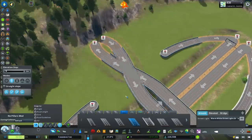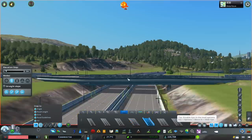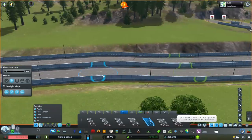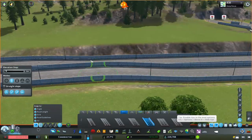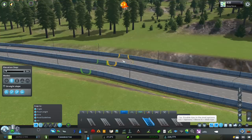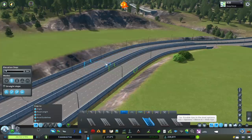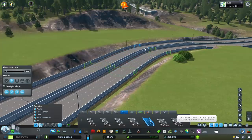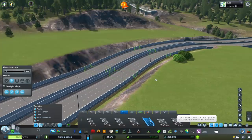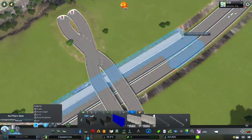A lot of you guys always ask: why don't I put diamond interchanges in? Well, the reason is just because they're so big — they take up a lot of space. But there is one other issue I don't really like about them: they have entrance lanes and exit lanes. I'll go through that a little bit more when we come out of the speed build and I'll show you guys why I don't particularly like them.